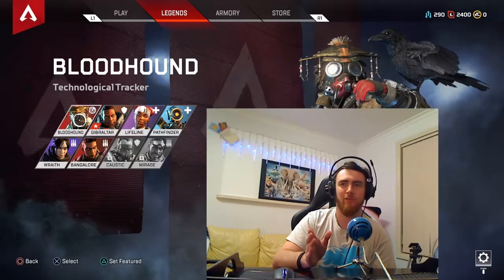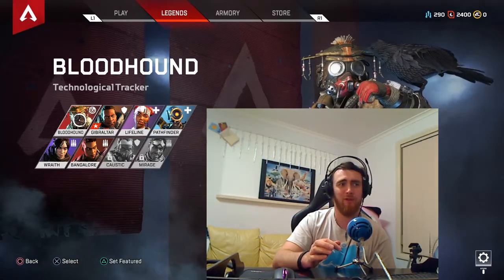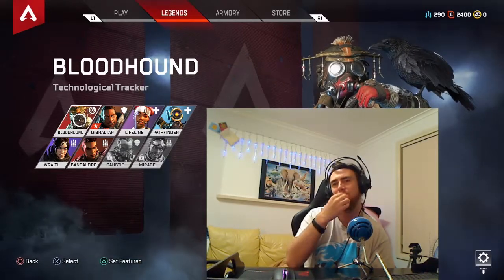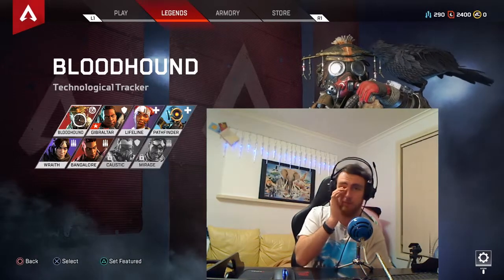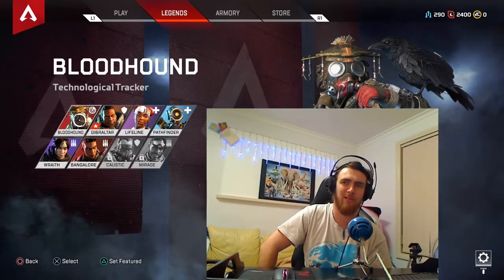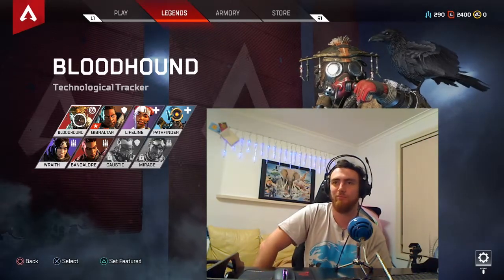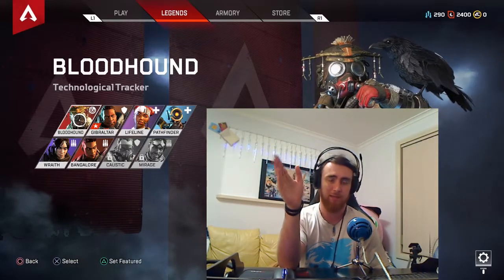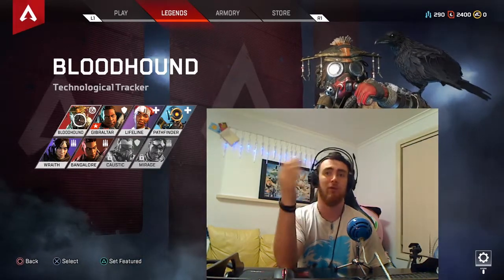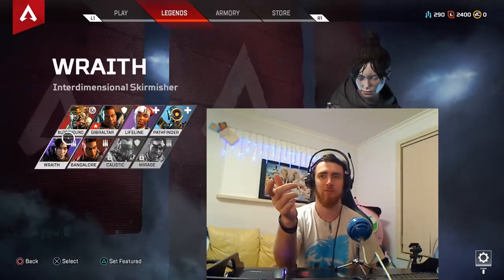Bloodhound — I play this character a little bit. He's fairly good if you're struggling to find out where your enemies are, because he has an ability with around a 30-second cooldown where you can see if there's any enemies or traps in front of you in your direct view. If you're struggling to see enemies, that's a good one. I haven't worked out how he tracks enemies yet, but he seems okay — pretty alright for starting off and getting the idea of where enemies are. The information of where enemies are is going to be really handy for your teammates.